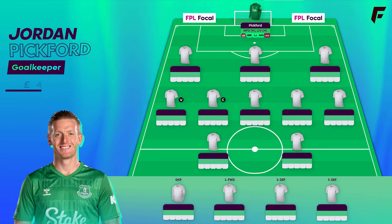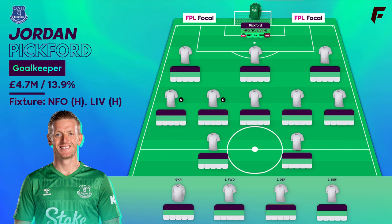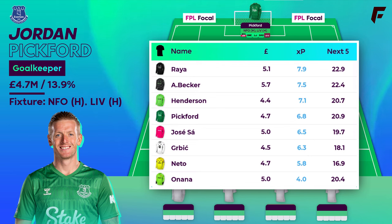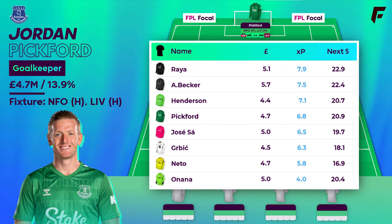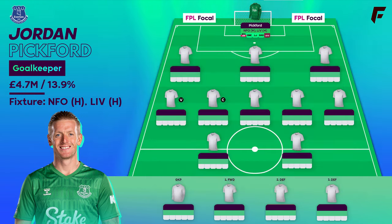Starting off in goal, which is Pickford. I know what you're probably thinking — they just conceded 6 to Chelsea. On a free hit it generally makes more sense to have outfield players from the best teams like Arsenal, Liverpool and Palace. This was the GW34 keepers table from Monday's Players to Buy video — Pickford ranks 4th. They've got a home double, the main one being Forest at home first, followed by another home game to Liverpool. Goodison Park can be a very tough stadium to visit, and I wouldn't be surprised if they can hold Forest goalless. A big reaction needed in their bid to avoid relegation.